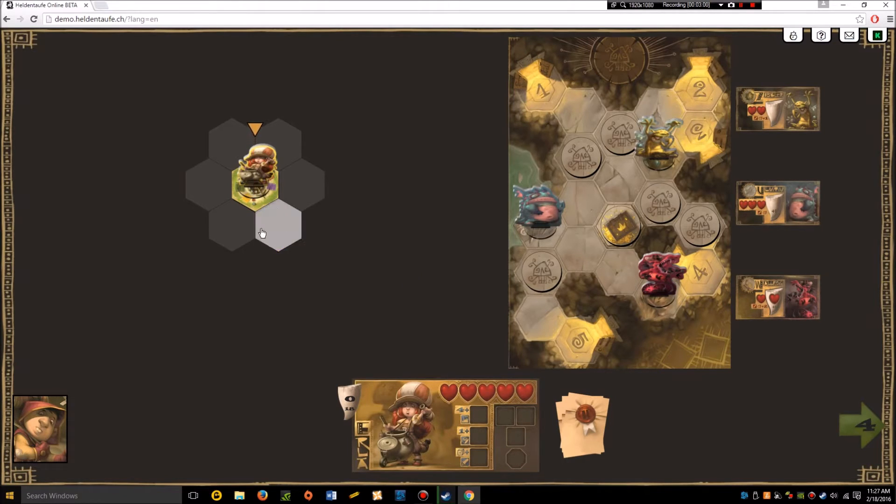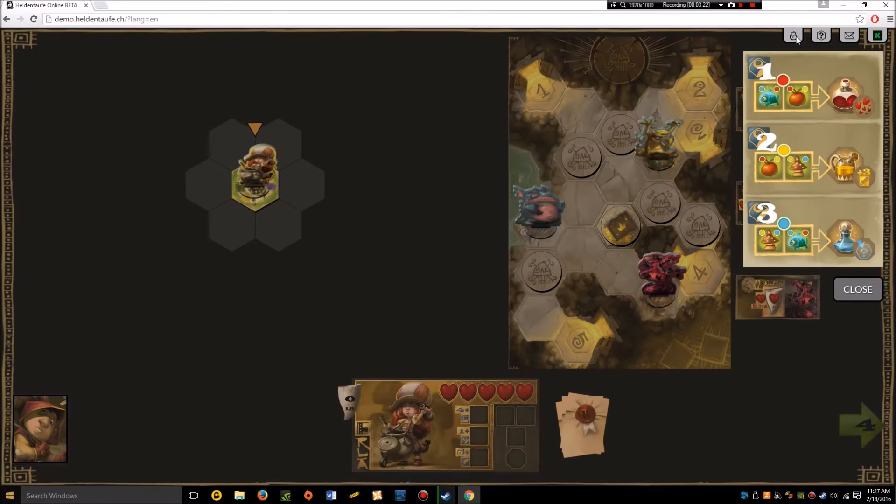This is the upper world. I have four action points, which you can see right here. This is my boot slot, my ring slot, and my sword slot. All characters start with four action points — or four movement points, they're synonymous. Erla starts with a ring which can be used to craft potions.